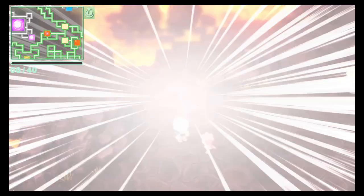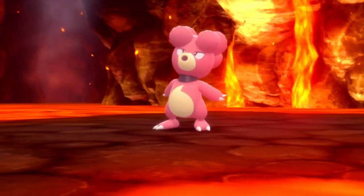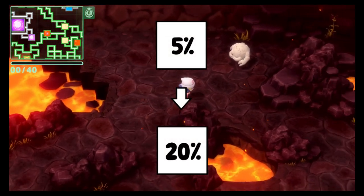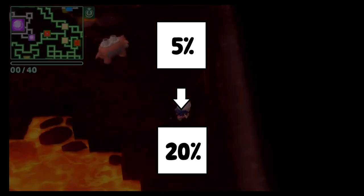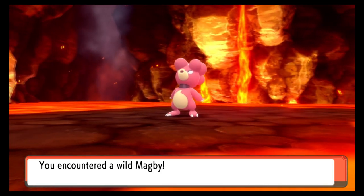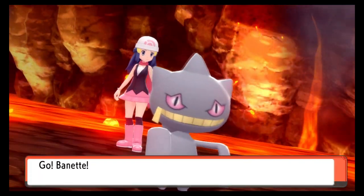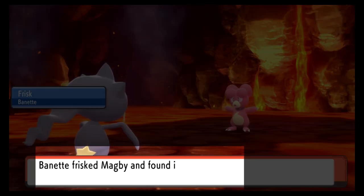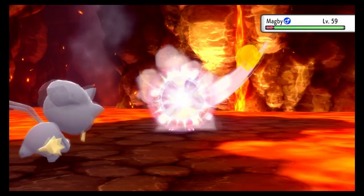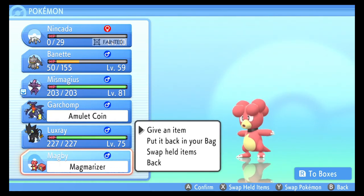Now we're going to battle the Pokemon that is holding the item we're looking for. Let's say you're looking for a Magmarizer on a wild Magby — we're going to battle this Pokemon over and over again. With our fainted Nincada leading the party, our chance is raised from a 5% chance of Magby holding the Magmarizer to a 20% chance. Once the battle begins, our Frisk Pokemon will come out automatically and notify the trainer if it notices a held item on the opponent. If you see this message and the Pokemon is holding an item, you can use Thief to steal it right off the Pokemon, or just throw a Pokeball, catch it, and take the item off later.